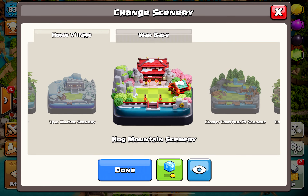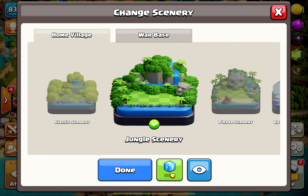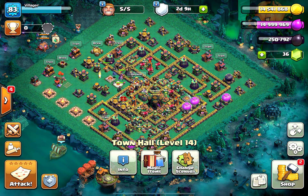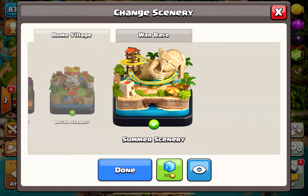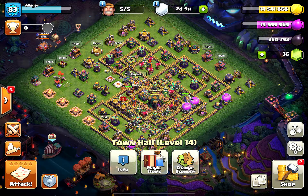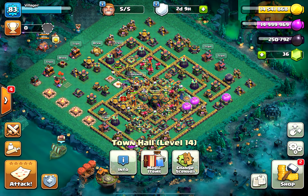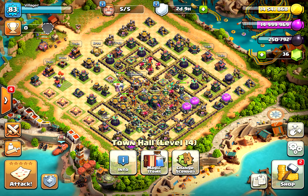Scenery randomizer. The scenery randomizer functions just like the hero skin randomizer. You can enable the scenery randomizer from the town hall. Turning it on will allow you to select from the sceneries you have acquired. Anytime your home village is loaded, the randomizer will randomly load a scenery from the ones you've selected. Keep in mind that you can only select sceneries you've unlocked, and it will only randomize the ones you've selected.